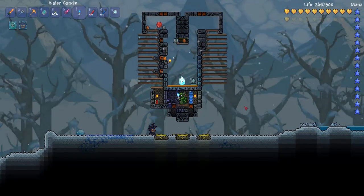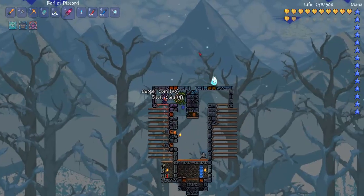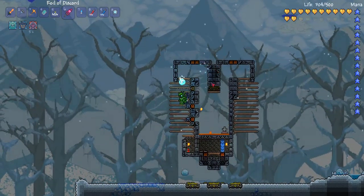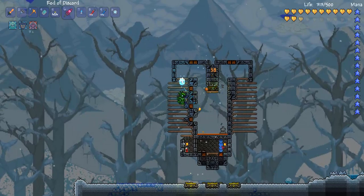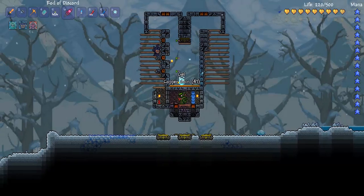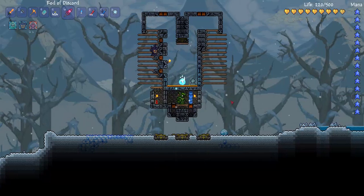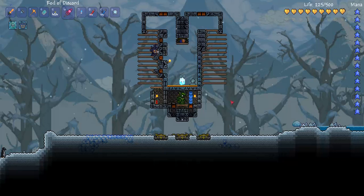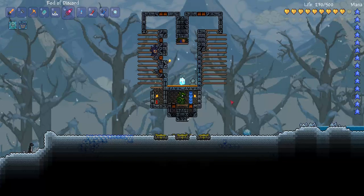Alright guys, so I think that's pretty much it. That's probably boring to watch at this point. That's the trap — it's pretty much fully functional now. Kills all the stragglers and doesn't kill you, that's why I added those actuators. See if you guys have any suggestions for future traps, or I'm going to move this to the other biomes and see if that works. I'll probably make a video when that happens. See you guys next time.